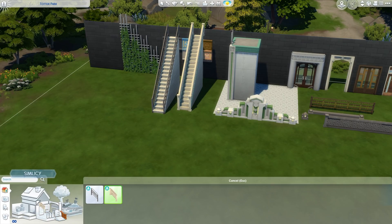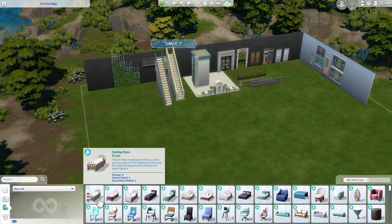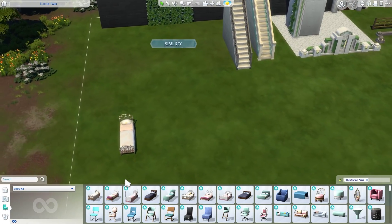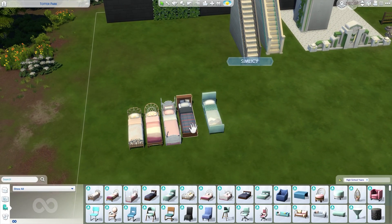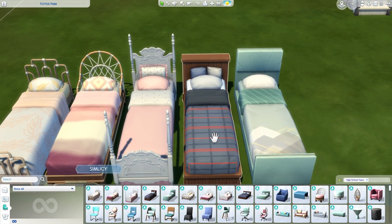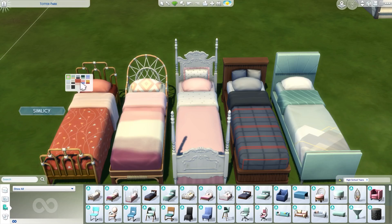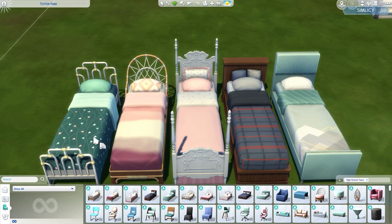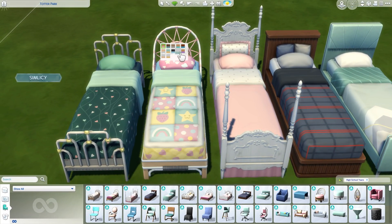That's it for the build category. Now moving on to the buy items. There are several new beds. We have single beds in a huge variety of styles — one that matches the art deco style, one that looks like a cozy family home bed, one more boho style, and one that's like a princess bed — so cute. There are so many cool patterns and colors like the one with green and hearts. I love the hippie swatches. They're so fun.